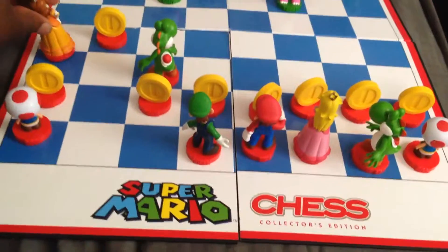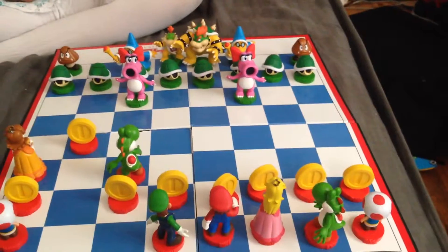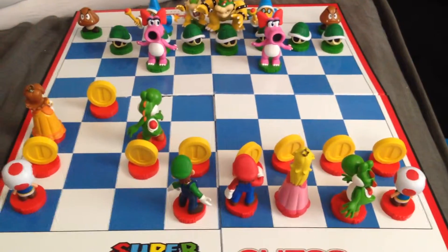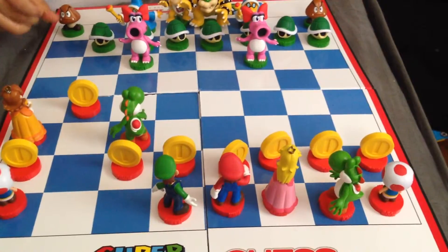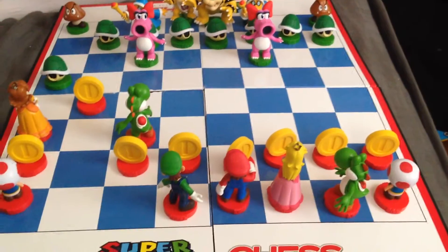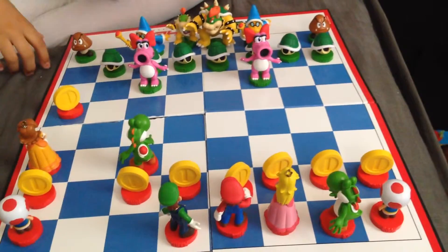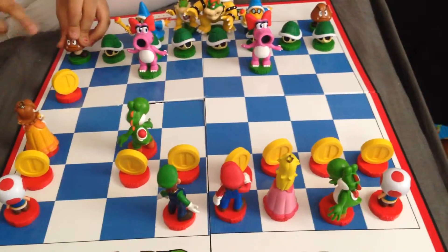I'll move my bishop up diagonally to over here. It's your turn. Now which one can I take? Right now, you can't take any of them except for your pawns or your bishops. And by pawns, I mean Koopa shells. These are the pawns? Yes, those are the pawns. You have to move it forward, one or two spaces.